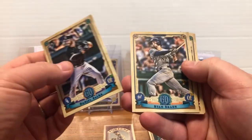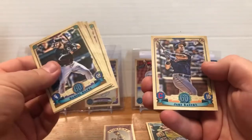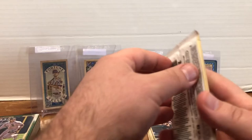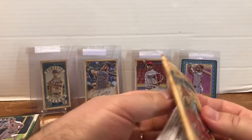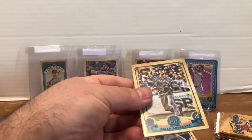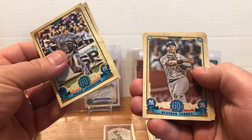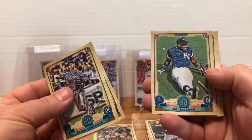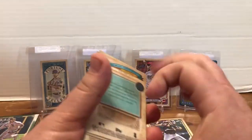Daniel Palka, Ryan Braun, Yan Gomes, Brandon Woodruff, Travis Shaw, and Jake Bauers. I typically find inserts in the second to last or next to last position. Brian Anderson, Marcell Ozuna, Gleyber Torres — that's not too bad. A short print — and that's a good one. I don't think I've seen that one before. Nico Goodrum. I'm going to have to say I think you just won the war with that card.